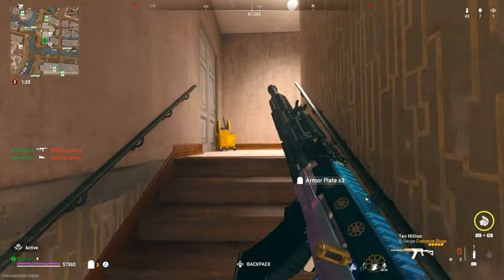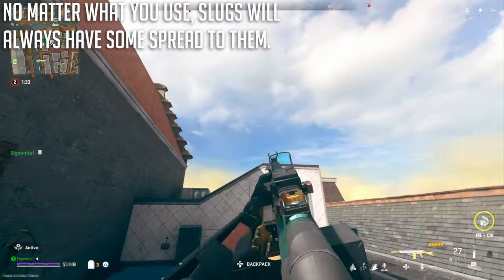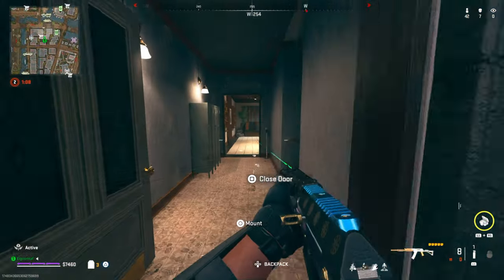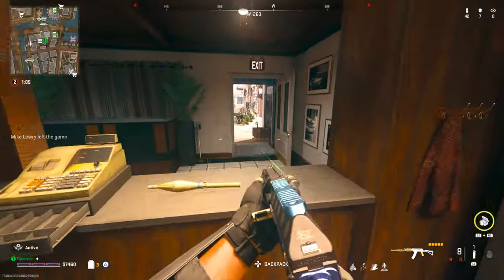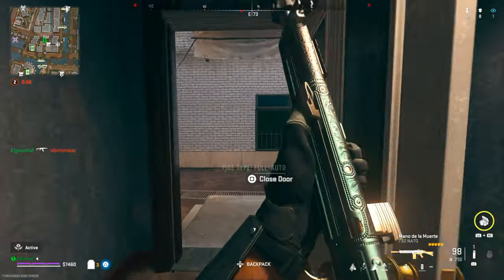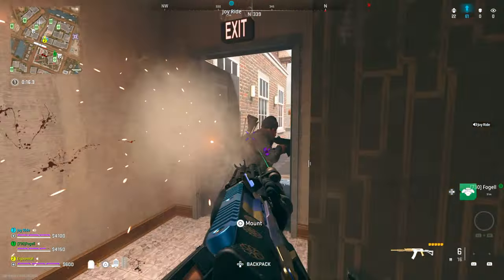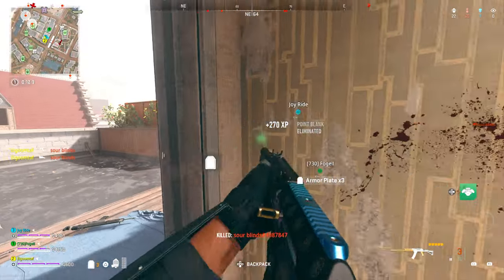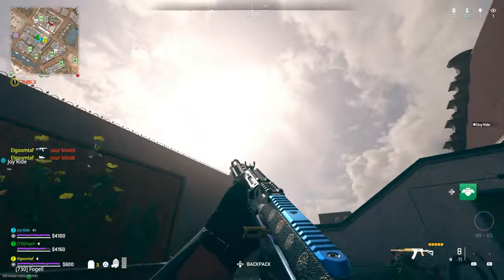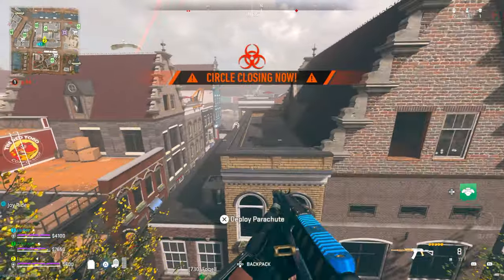It does help with your Aim Down Sights bloom as well. Usually I run the Bryson Choke, but they've basically capped how much you can help the spread with slugs — there's a cap on how much you can reduce it. So essentially this barrel is going to help as much as the Bryson Choke, and it's going to take the ADS bloom way down. Because of the crazy range it gives you, it's a great barrel to use. I'm also using the 12 gauge explosive ammo, which has better range than traditional slugs. Since we're playing very up close, it's totally okay to use — a little more inconsistent than slugs, but I've had a pretty good time with it for close engagements.